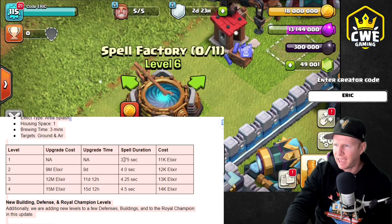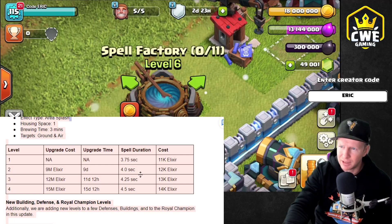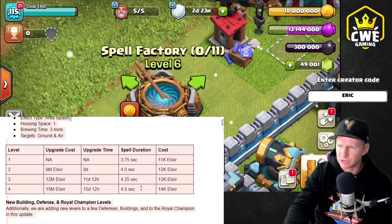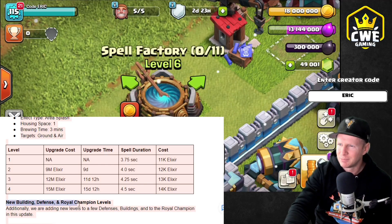It is one housing space and every level goes up a little bit in time. Level two is available at town hall 11, level three at town hall 12, and of course level four at town hall 13. And moving down the list there, new buildings, new defenses, and new Royal Champion levels, guys.